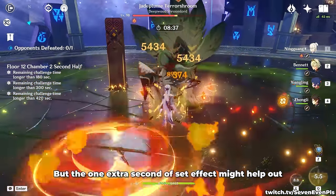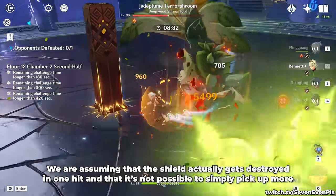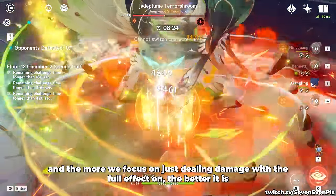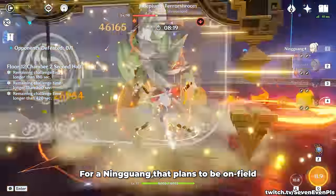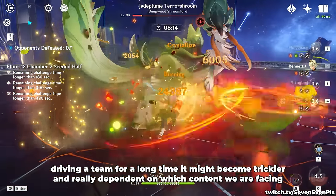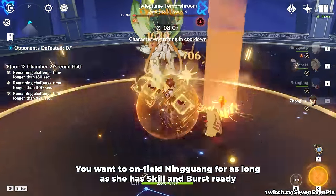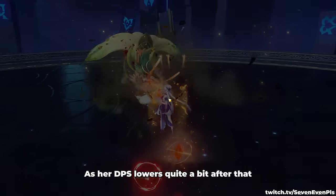The extra skill cast or charged attacks will leave the Crystallized Shield vulnerable to being broken, but the one extra second of the set effect might help out. We are assuming the worst here — that the shield actually gets destroyed in one hit and that it is not possible to simply pick up more. The less we have to move and the more we focus on just dealing damage with the full effect on, the better. For a Ningguang that plans to be on-field driving a team for a long time, it might become trickier and really dependent on which content we are facing. But that's not the dream scenario for her. You want to on-field Ningguang for as long as she has skill and burst ready — any more than that, it's usually not ideal as her DPS lowers quite a bit after that.